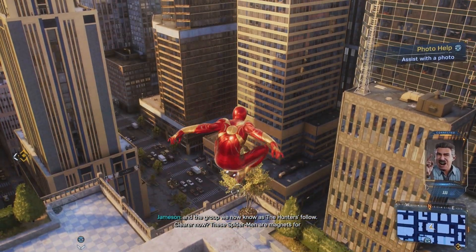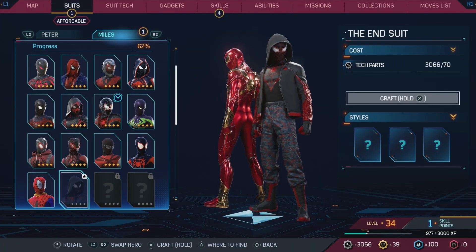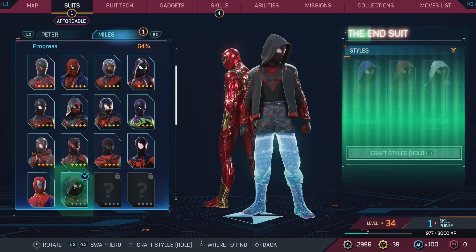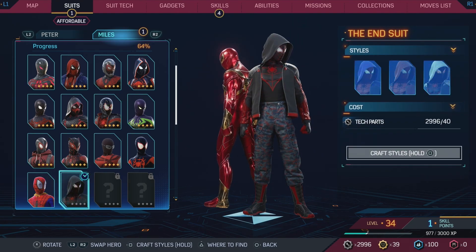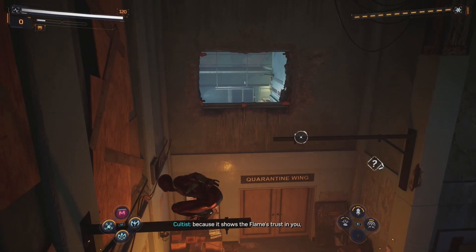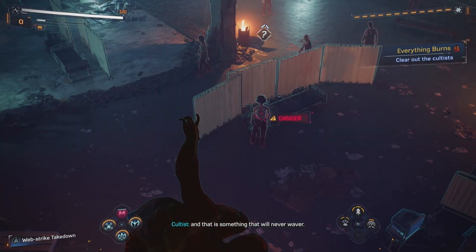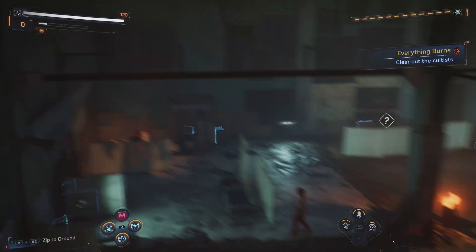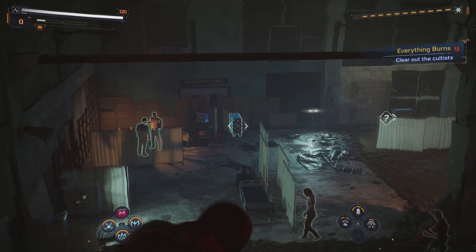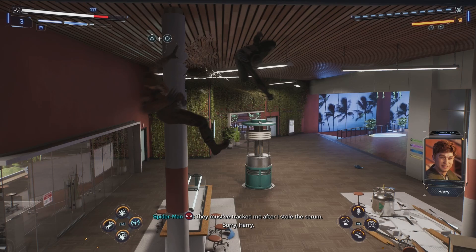One new feature is that some suits now come with variant colors, and this can be a fun way to customize your Spider-Man even more. With there being two different Spider-Men in Spider-Man 2, I'll be creating a separate list for each Spider-Man. This list is focusing on the OG Spider-Man, Peter Parker. Looking at my list for the suits that were in the first game, there are many suits that weren't in this game, so it'll be interesting to see what mix of old and new suits make it onto this top 10.